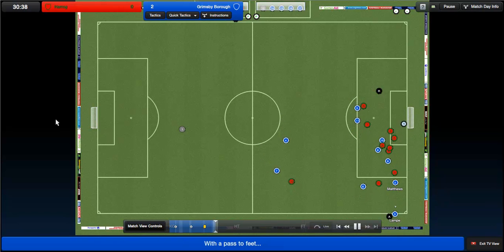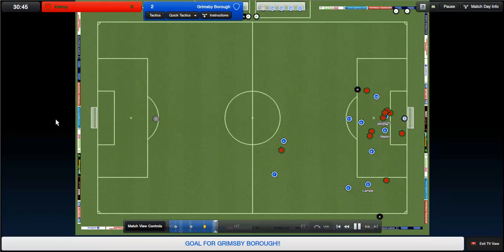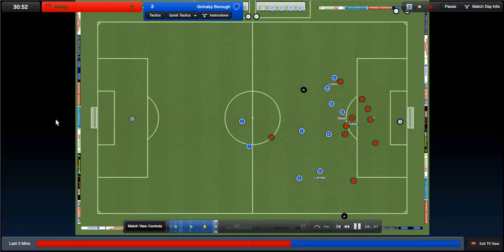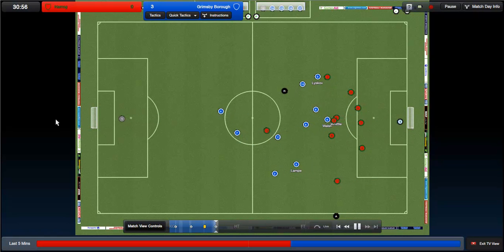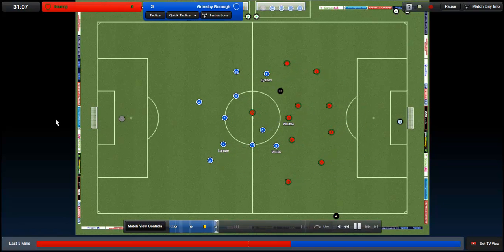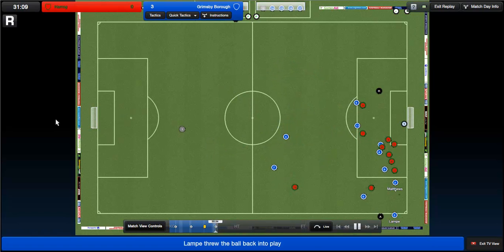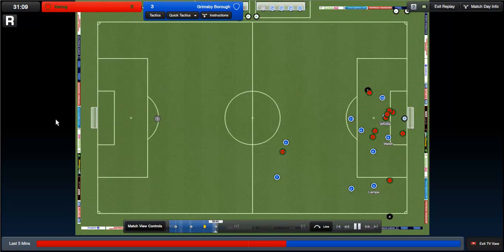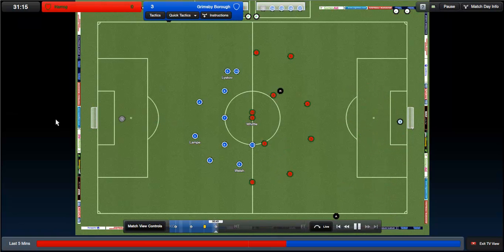Lamp throws it short to Matthews, gives it back to Lamp who whips the ball straight in to Liskov who makes it 3-0! Good little play on the right-hand side there between Lamp and Walsh, and then Liskov on the end of that cross to put it into the back of the net. 3-0 - it's not even half time for Grimsby Borough.